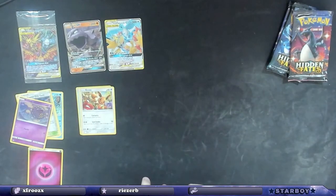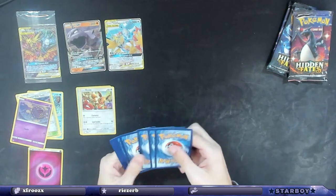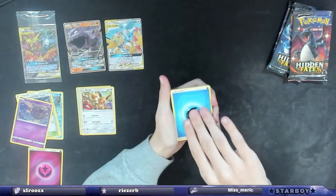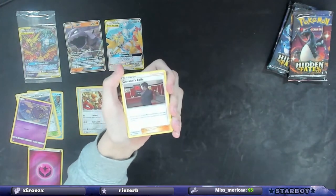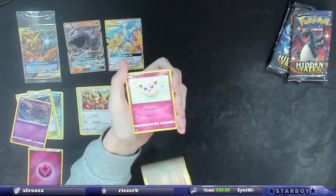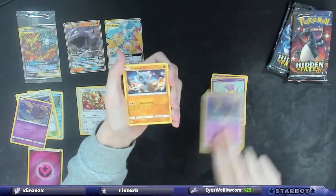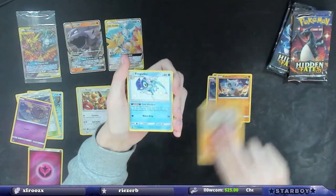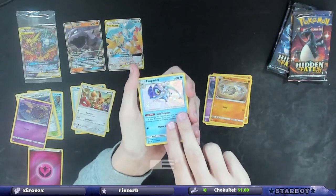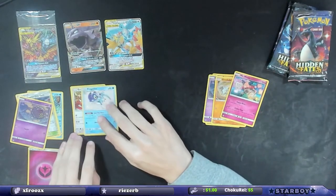I want to open more Hidden Fates — this thing is so much better! What if I get another one? It's all yours, Dustin. All right, we have a water energy, Giovanni's Exile, Koga's Trap, Lieutenant Surge's Strategy, Jigglypuff, Ekans, coughing, Cubone, Geodude — another one! A baby holo Frogadier, then a non-holo Mr. Mime. Two baby holos — five for seven! Let's go!